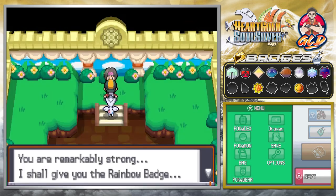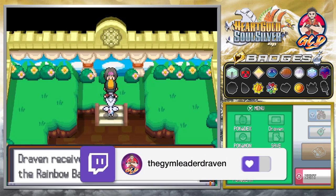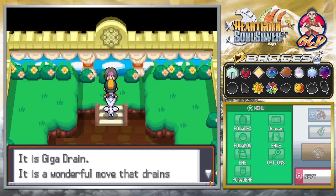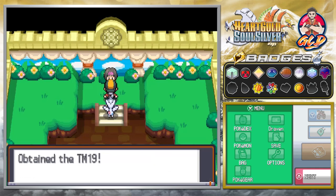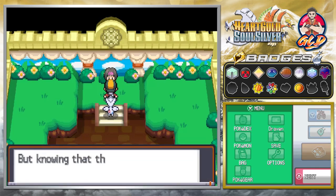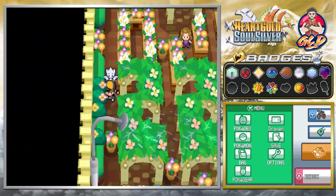We win! Erika says: 'I can see defeat. You're remarkably strong. I shall give you the Rainbow Badge.' I am throwing out that peace sign, guys. We got the Rainbow Badge! 'That was a delightful match. I felt inspired. Please, I wish you to have TM19 as a special token' — and it is Giga Drain, a wonderful move that drains half the damage it inflicts to heal your Pokemon. We got ourselves TM19. That is our third badge in the Kanto region.